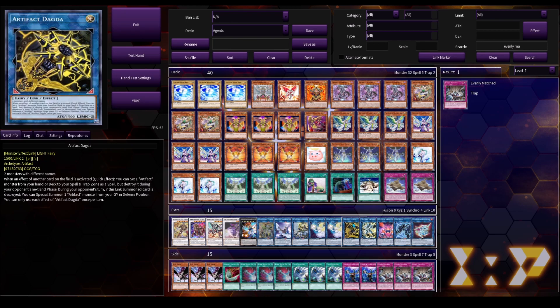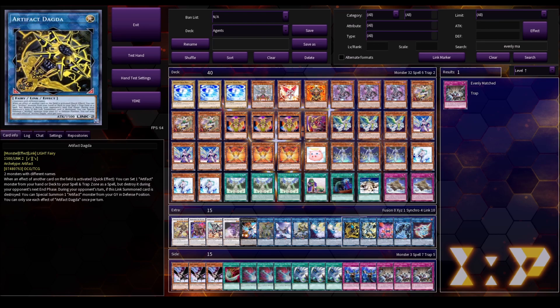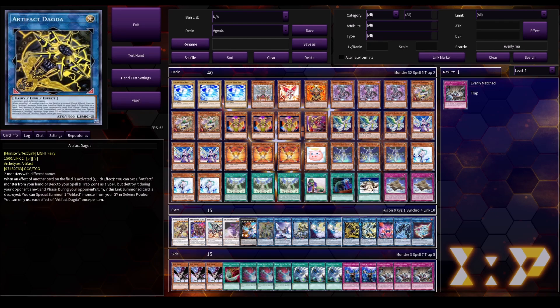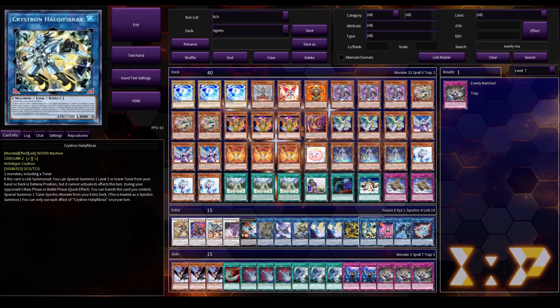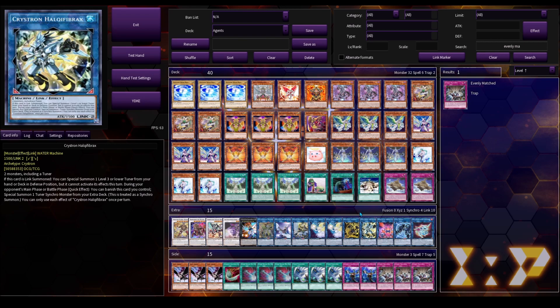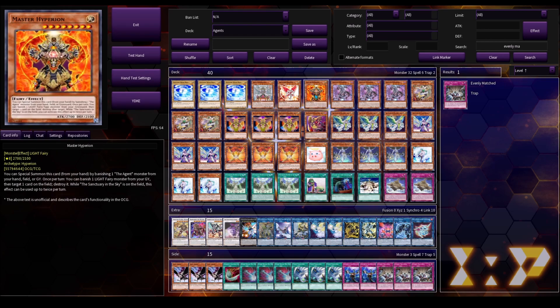We've got one copy of Dagda. I was considering running Scythe, so that's why Dagda is kind of in here, but Dagda is mainly here so we can go into Access Code more easily. You can use Mystical Shine Ball and another Mystical Shine Ball linked into Link Spider to make Dagda, and then use that to go into Access Code or even Opalusa. I don't think Scythe really works well in this deck. And then there's Halk, used to go into Buten most of the time, but you can also go into something like Earth, link them both off to go into something else, and then use Neptune to summon back Earth — or banish Earth to summon Master Hyperion or Majesty Hyperion. Halk does have a second effect during your opponent's turn to summon a Synchro from your extra deck, which can go into something like Baron.